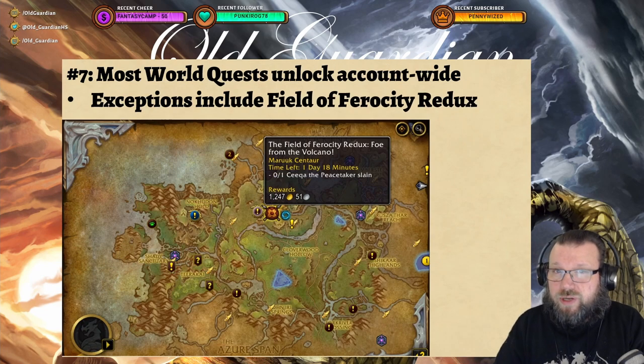Most world quests are unlocked account-wide and available immediately when you arrive with your alt, but there are some exceptions. The most notable is the Field of Ferocity — you need to do the arena fights to unlock this bi-weekly world quest. It's really worth unlocking because it can give you Dragon Shards of Knowledge, epic gear, and around 1,247 gold, all for killing just one boss. It's fast and easy, so definitely get it done as your character gains some levels.